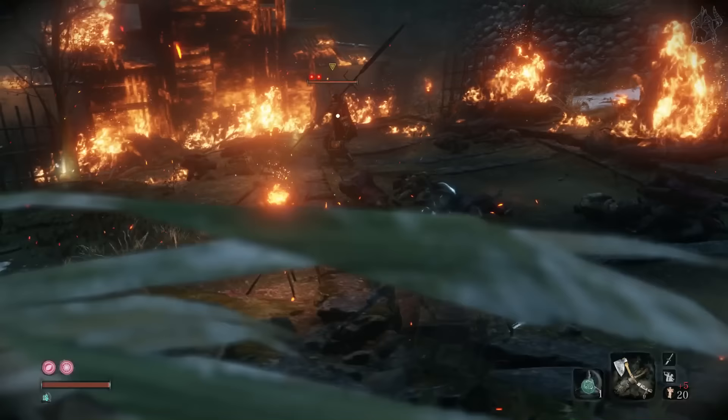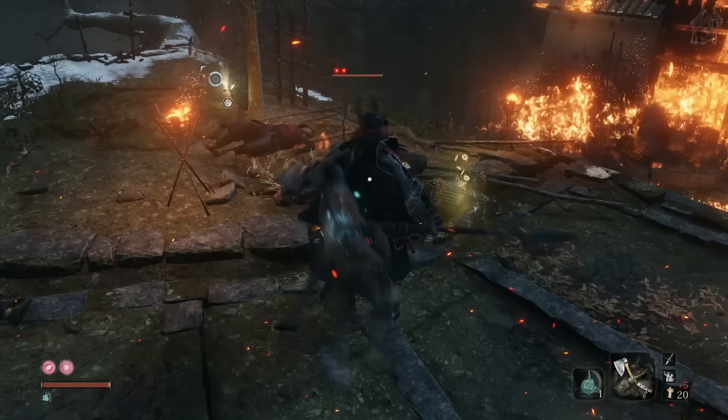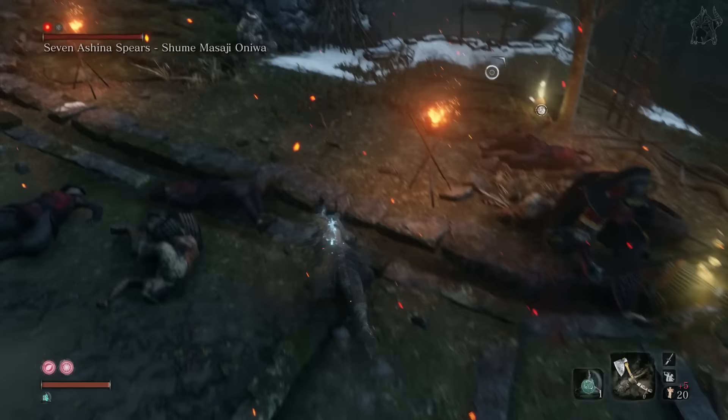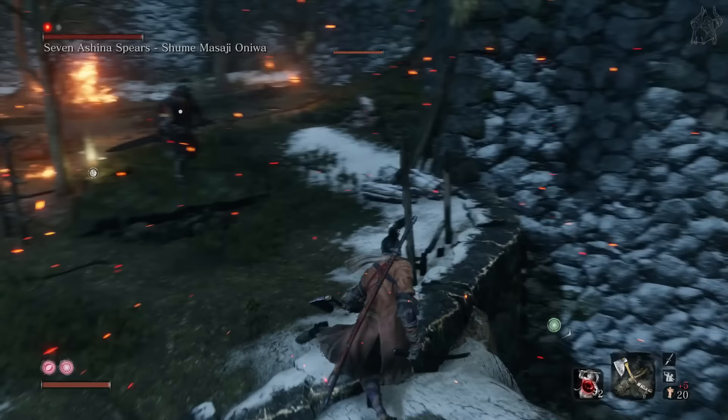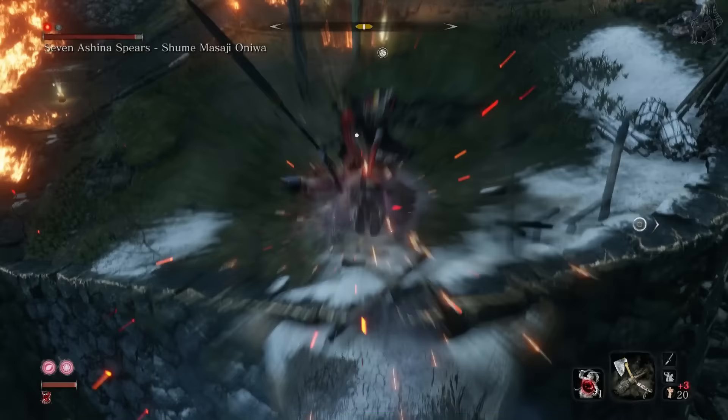Once you've backstabbed this remarkable pig, quickly retreat to the branch again and lure him over. Now is a good time to boost your attack power with either an Eiko or Yoshikiro Sugar. When he has stumbled over, he won't be able to walk onto the branch to get you, so from halfway across the branch we can safely use the all-powerful Shadow Rush combat art to kill him.